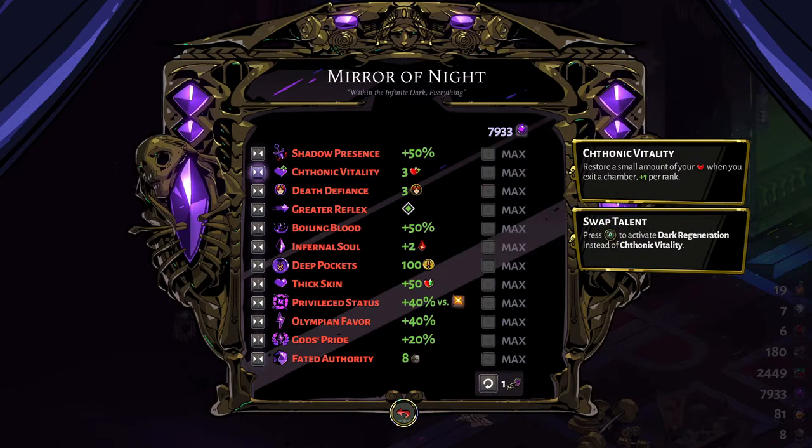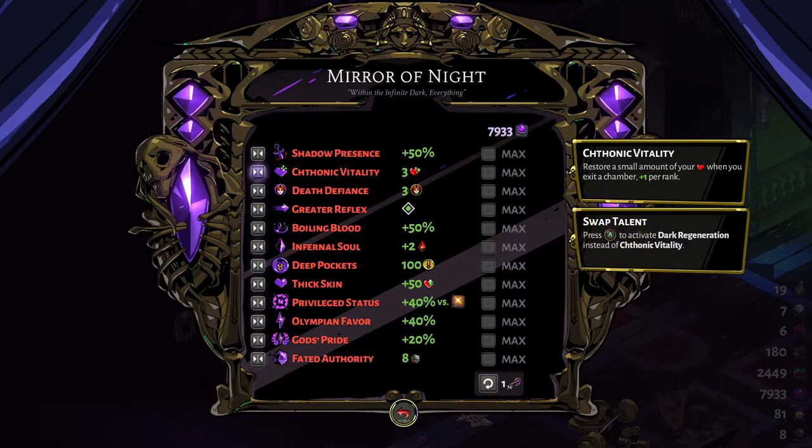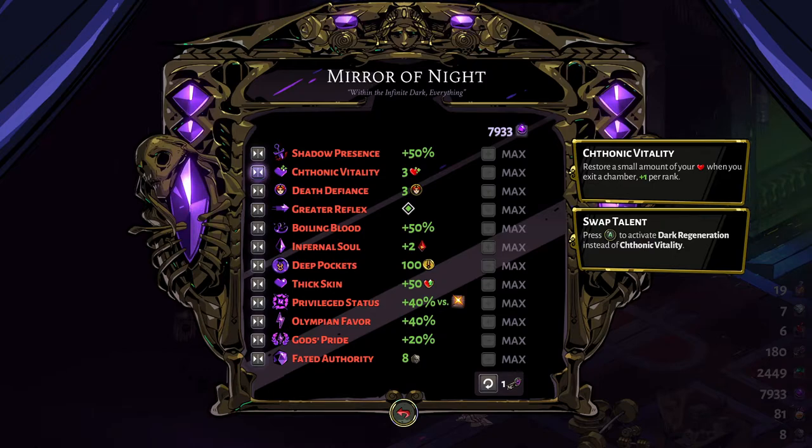Chthonic Vitality starts by giving you just three health per chamber cleared, but that's actually pretty good. You can buff it with Demeter's Spoon, which makes your healing more potent, so you get four health per room. You'll learn to not get hit as you play the game, and that three health will stack up room by room and you'll be healing in no time.